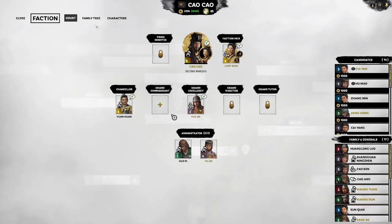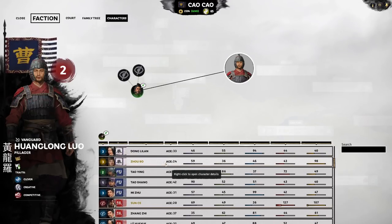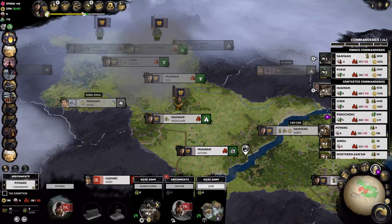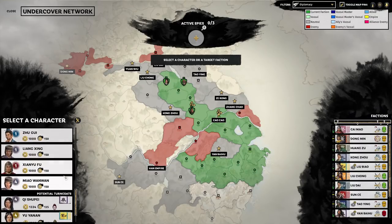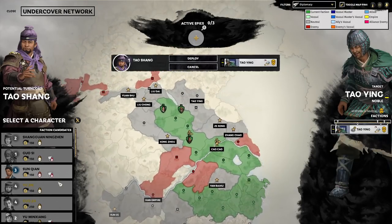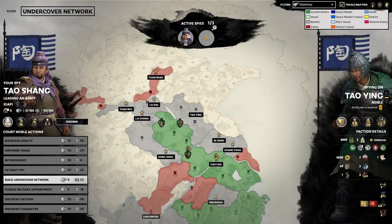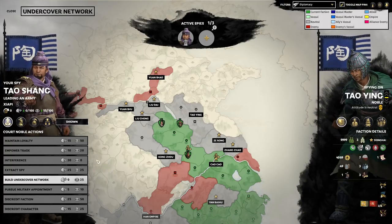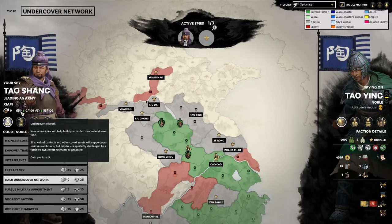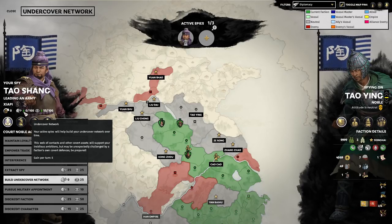Tao Ying is actually very vulnerable right now because of the recent death of Tao Qian. There's a good chance we can steal a bunch of characters, so I might actually invest in Tao Shang. He's also family, so he has more spying options — and he's free because he's a family member, so we pay his salary but his faction salary is zero. We grabbed him. The first thing we want to do is just even out his points. Turncoats always come with some cover, but there are two types of currencies spies use: undercover network cost and cover. We have 55 cover growing at five per turn, and undercover networks also growing at five per turn.